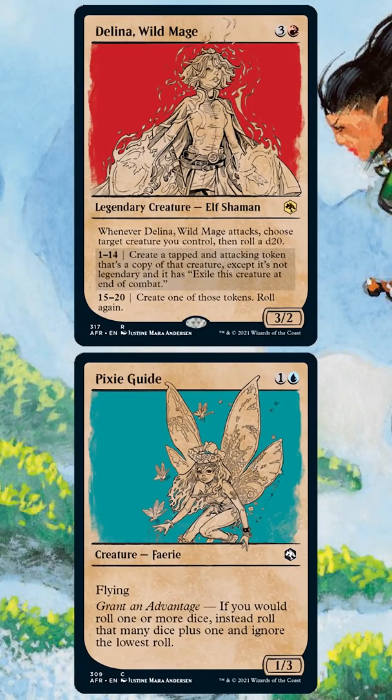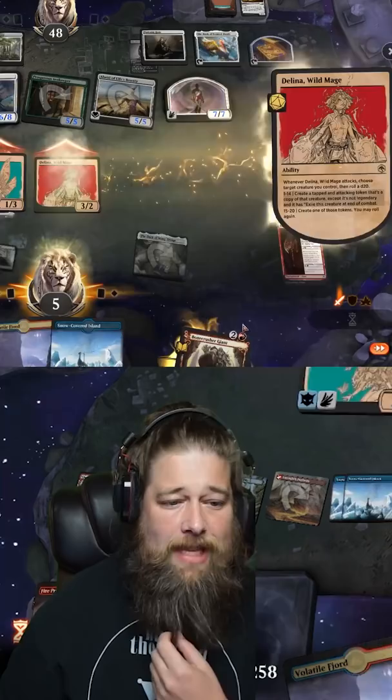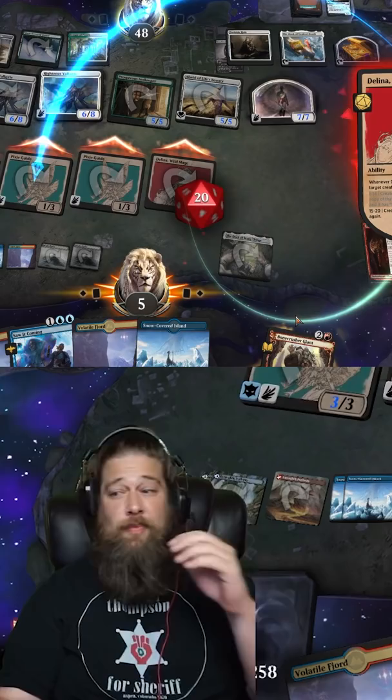One of the most interesting standard combos from Forgotten Realms is Dice Twin — Delina, Wild Mage with Pixie Guide. The idea is we attack with Delina, target Pixie Guide with her ability, and hopefully roll a 15 or higher to make another Pixie Guide and roll again. Each time we win a roll, we're more likely to win the next one because we get another Pixie Guide and can roll an extra die.